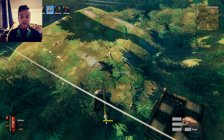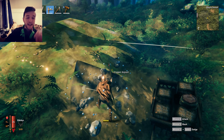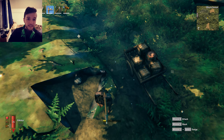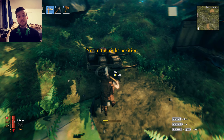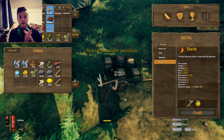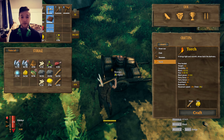Now that you know how to find tin and copper deposits in Valheim, if you're gathering them for the first time I'd highly recommend you first build the cargo cart, which you can make in the forge. Take it with you while harvesting, because you're going to need a lot of ore and it is very heavy.